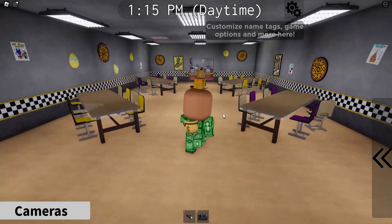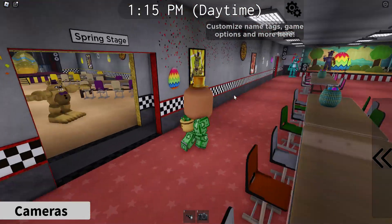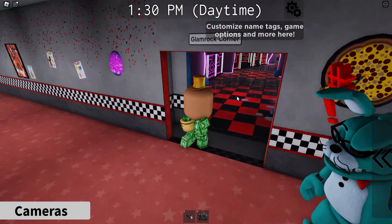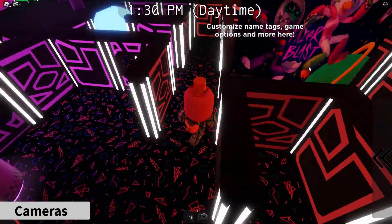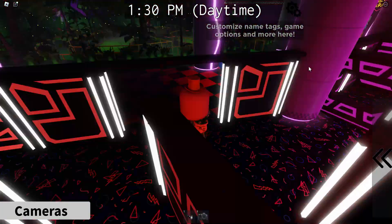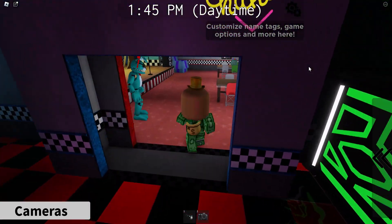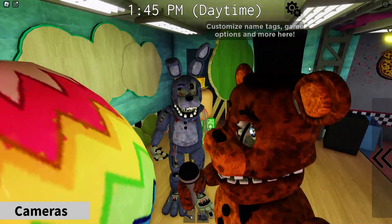This one is like Spring Bonnie or Fredbear. Get to the next one — that was in the spring stage. Now we'll go to the glamour corner. We need to go into the maze, and here's our next one. I'm not sure what that one resembles. And there's gonna be one here in the stage, obviously.